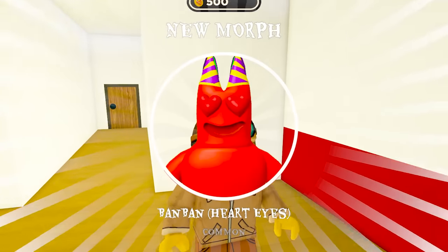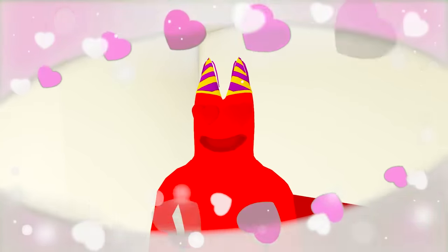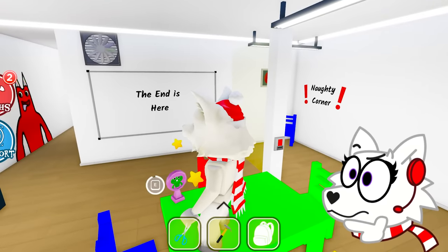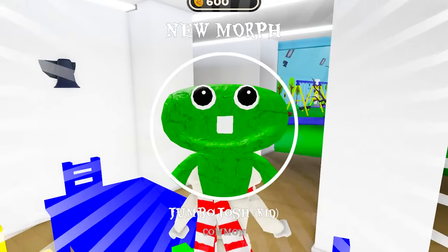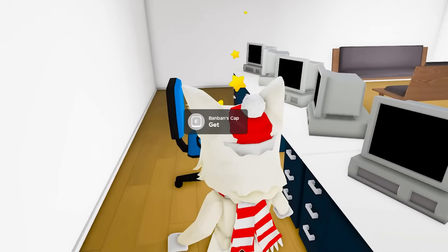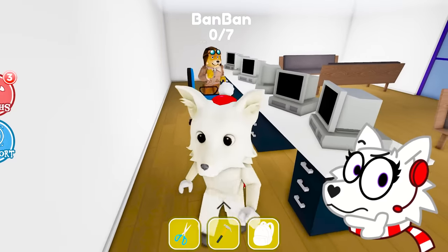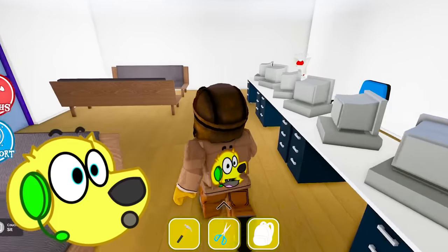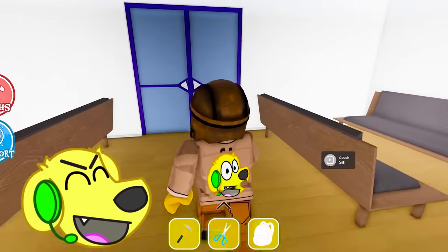It's the heart-eyes Bon Bon — he's in love! Oh, there's a morph right here! Is this Jumbo Josh Kid? He's so cute, he has one tooth! Another morph — it says Bon Bon's cap! One out of seven. We need to find seven of those! I wonder what super secret we're gonna unlock!